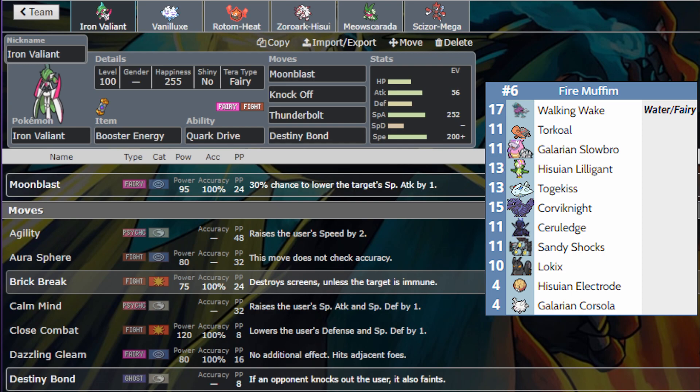Looking at those Pokémon, Iron Valiant looked really good — especially with just the three moves of Moonblast, Knock Off, and Thunderbolt. That pretty much hits everything at least neutrally. Knock Off is only there for Galarian Corsola to get rid of that Eviolite. I didn't necessarily need a fourth move, but I ultimately decided Destiny Bond would just work for taking something out last second if I really needed to.